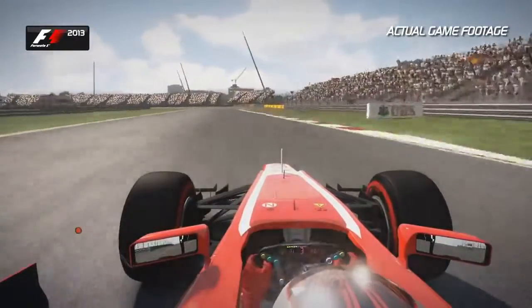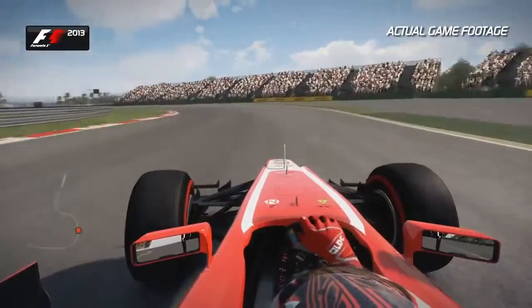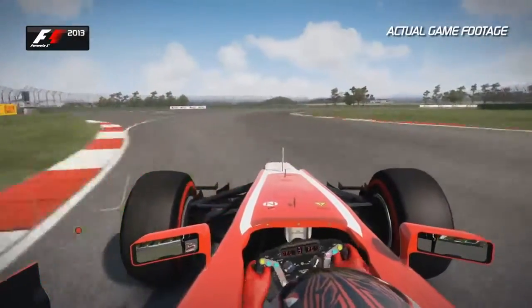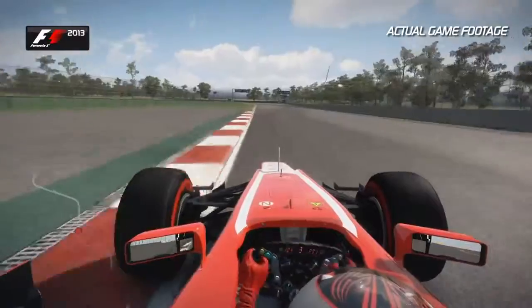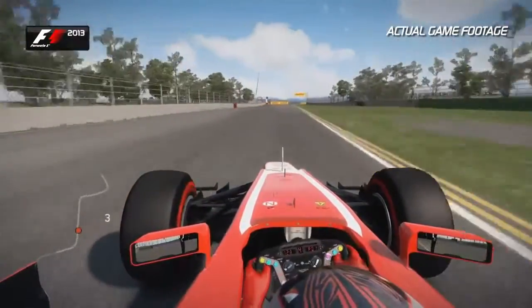Turn eleven coming up — arguably the hardest corner on the whole circuit. Easy to overdrive this one, as you have to restrain the speed mid-corner before flicking the car right around turn twelve. Watch out for that exit curb — that will spit you off into the wall. Turn thirteen is a very important corner to carry the speed.